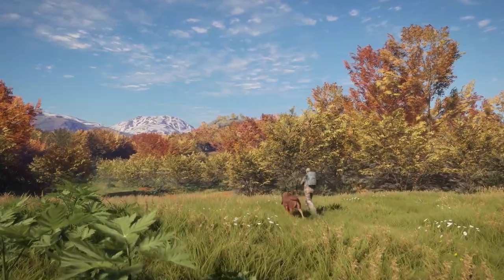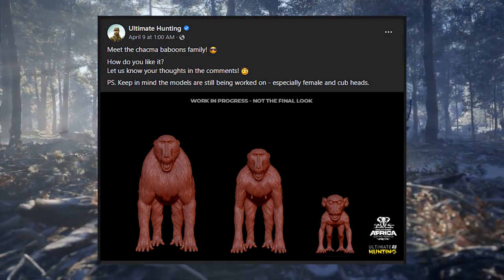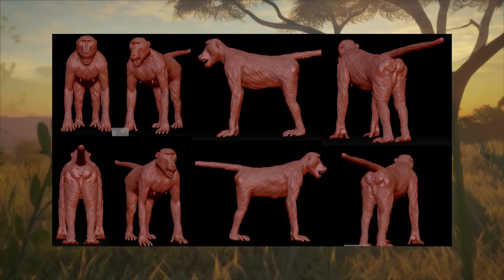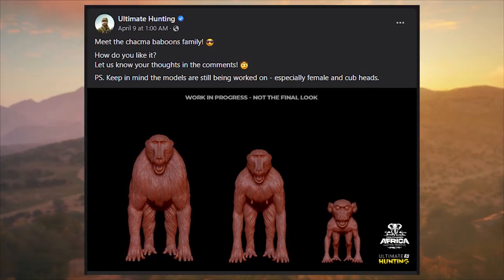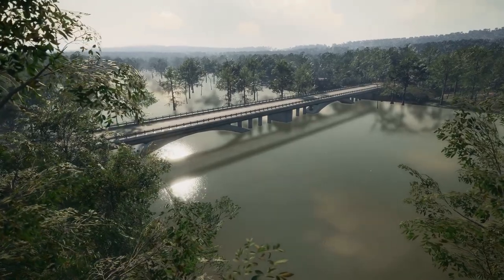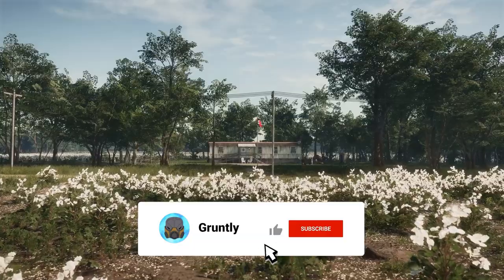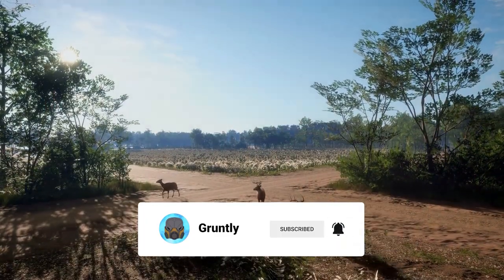The next thing we see is the Chakma baboon family. Ultimate Hunting asks how we like it and notes that these models are still being worked on, especially the female and cub heads. Assuming the male on the left is pretty much complete, I think it looks absolutely amazing. The female's head looks very similar to the male's as it should, and the juvenile's head is relatively large for its body, but I actually think it's kind of cute. And I know I won't be shooting any juvenile animals in the game.